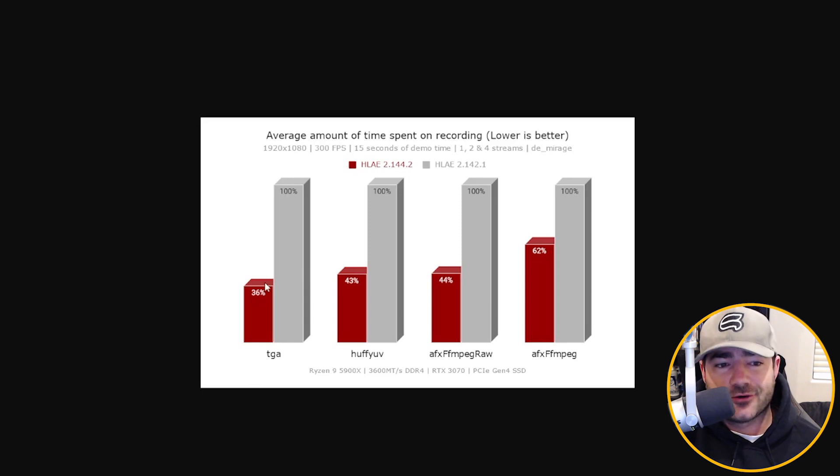Here's the stats. Look at this. Recording CSGO footage is going to take a third to almost two thirds the length that it normally does. It's going to be way faster, and we're going to be able to record footage quicker and pump out movies quicker with Half-Life Advanced FX.